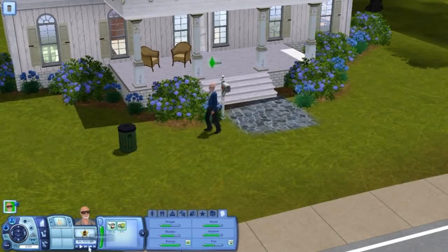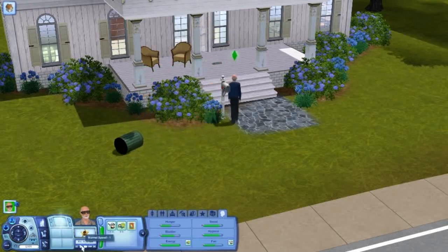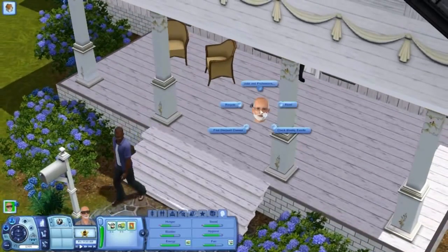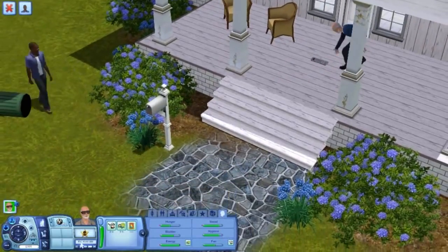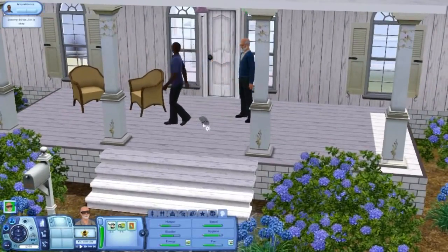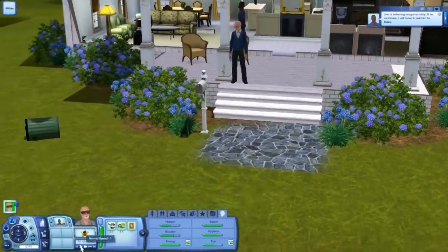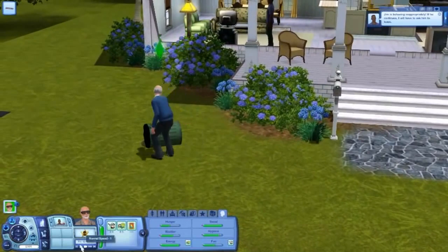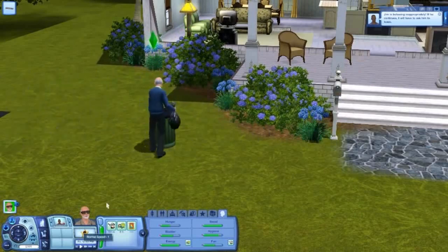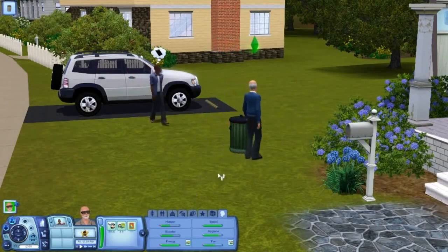Quick, knock over the damn trash can. Aw yeah! Perfect crime. He didn't come out. Just walk past him like nothing happened. I'm gonna throw away his newspaper — oh, I can't. I knocked over his trash can so now I have to pick it back up. There you go. He likes his car. Quick, while he's not looking! Okay, now he's looking, but do it anyway. Real slick.